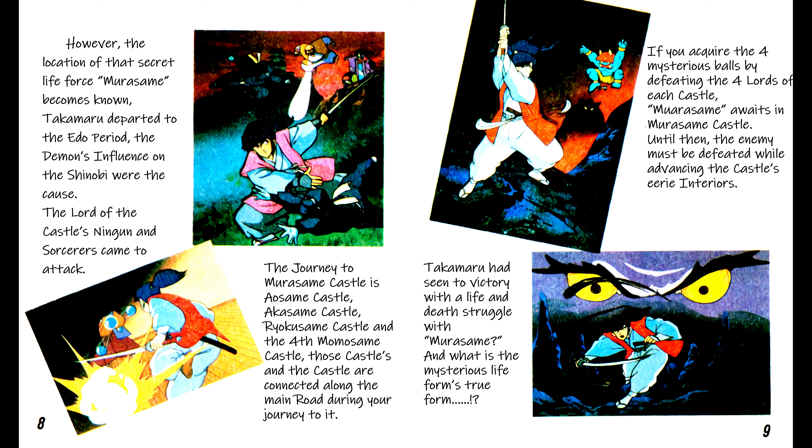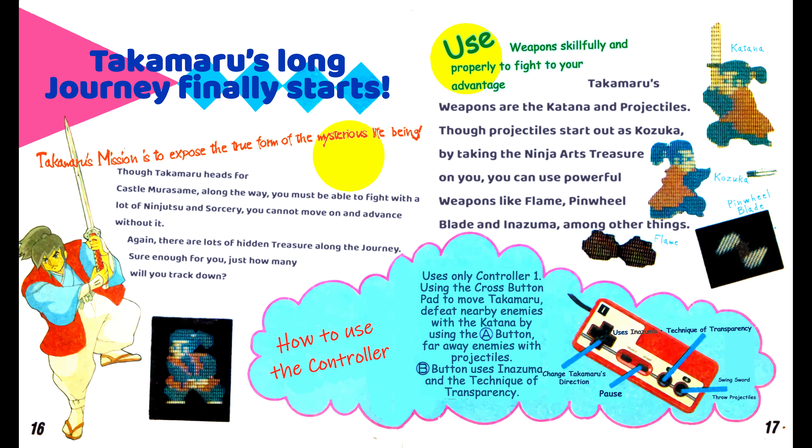The journey to Murasama Castle passes through Asama Castle, Akasama Castle, Ryokusama Castle, and the fourth Mamasama Castle — those castles are connected along the main road during your journey. All four castles in order are blue, red, green and perhaps pink or light purple, but Momo means peach, so the color is based on the color of a peach. Takamaru had seemed to victory with a life and death struggle with Murasama. If you acquire the four mysterious balls by defeating the four lords of each castle, Murasama awaits in Murasama Castle. Until then, the enemy must be defeated while advancing through the castle's eerie interiors. Takamaru's long journey finally starts.